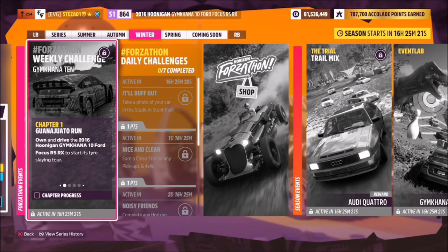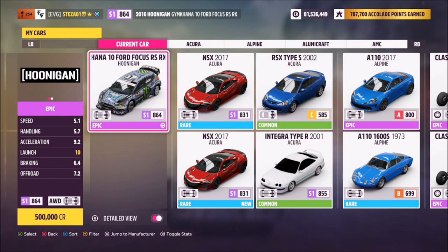Hello and welcome back to the channel. This week's Forzathon guide is called Gymkhana 10, which wants you to own and drive the 2016 Hoonigan Gymkhana Ford Focus RSRX. Without further ado, let's take a look at the car we'll be using — this is the 2016 Hoonigan Gymkhana Ford Focus RSRX.